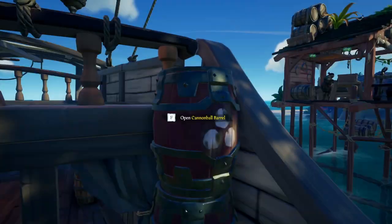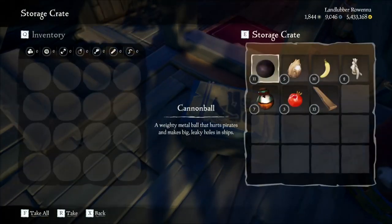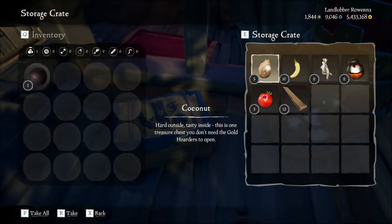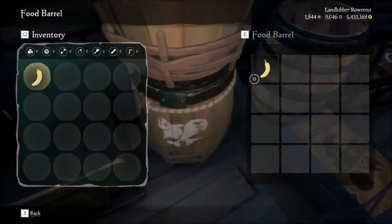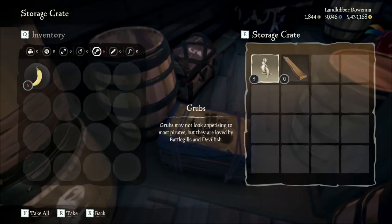Organize your barrels. Each crew does it a bit differently, but I like to put all my cannonballs, chainshots, firebombs, and blunders in the top barrel, cursed cannonballs in the bottom, and good food in the top barrel, and crappy food in the bottom barrel — aka bananas.